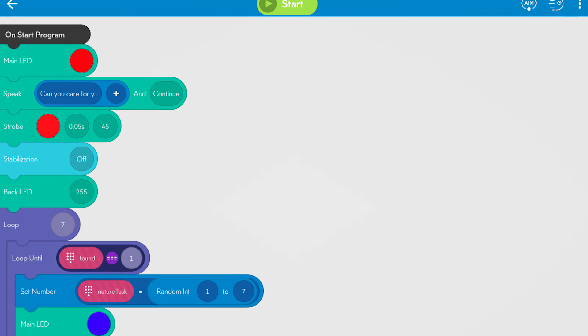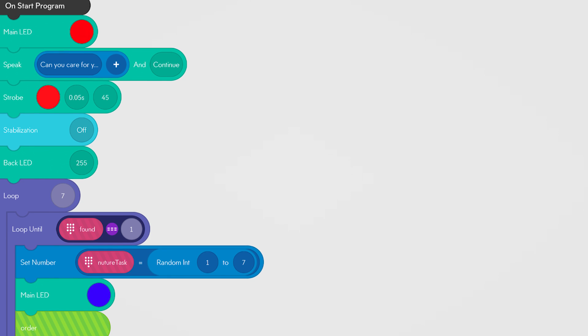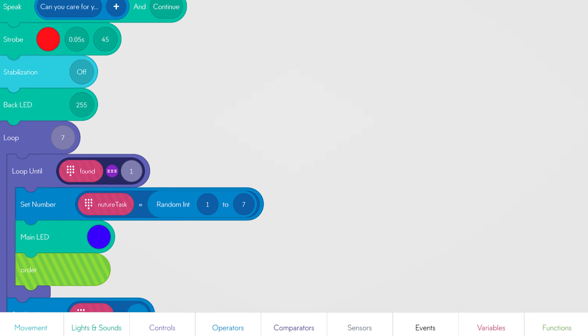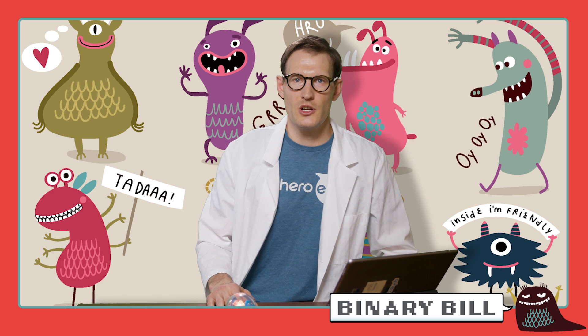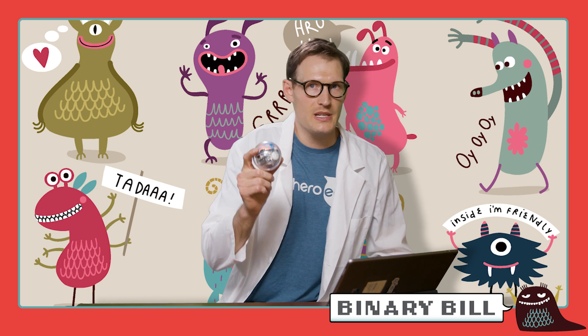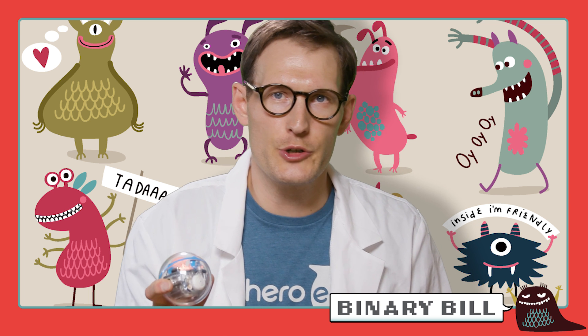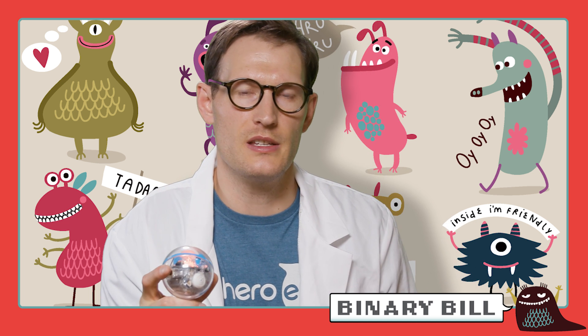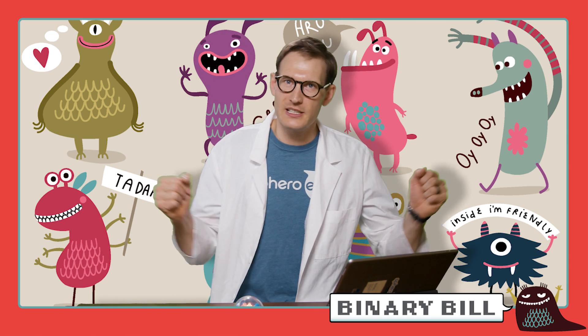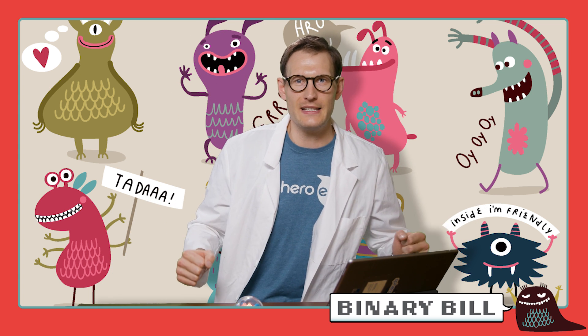In the main loop of this program, the logic picks a random function from one to seven — such as burping, playing, or cleaning up a dirty diaper. Each task is defined as a function and you have to match the sensor-based gesture within three seconds. After that, the order function ensures that you never see the same nurturing task more than once in the program. Now let's break down one of these functions, pull it apart, and see how it works.